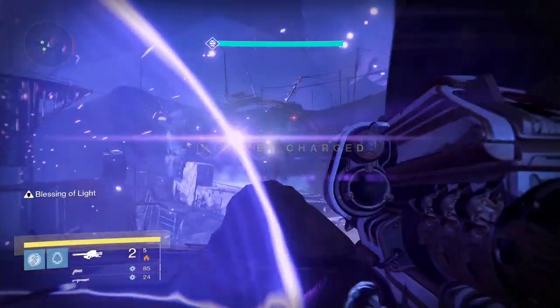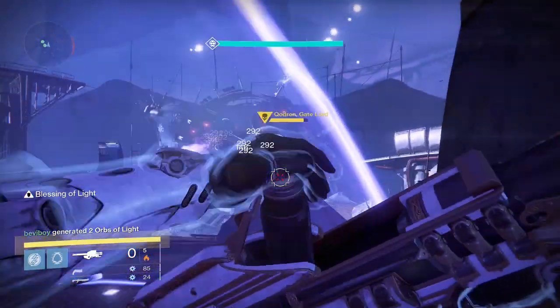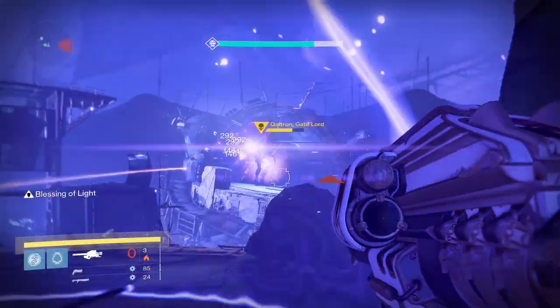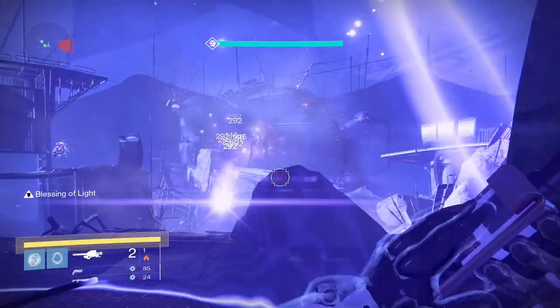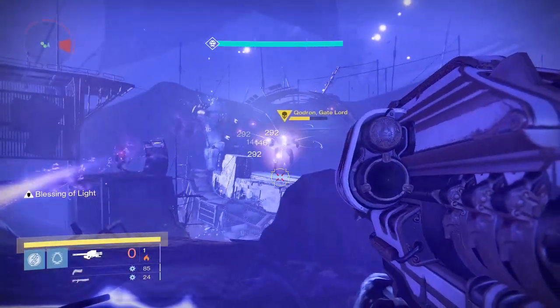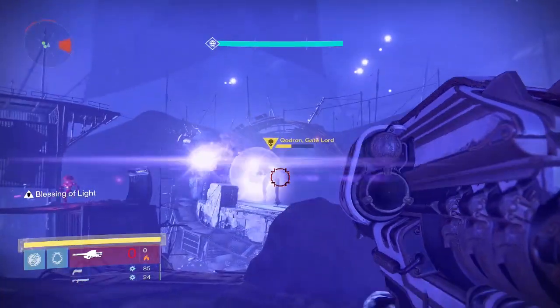So what you want to do is get a Titan with a bubble and make sure all your teammates have Gjallarhorn maxed out 365. Just pummel him - make sure you've got 7 rockets to begin with, and then you've got enough time to pop another synth to get 7 more rockets. You should be able to get Quadron down within a minute so you don't have to go through that crap with the bubble.